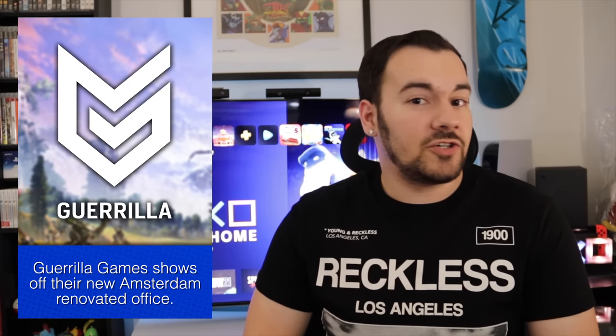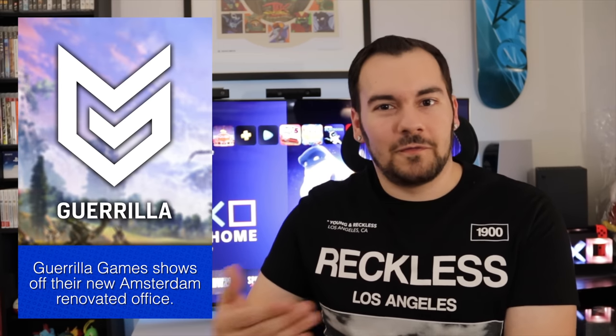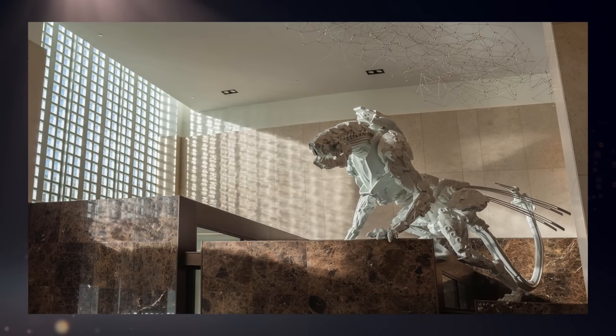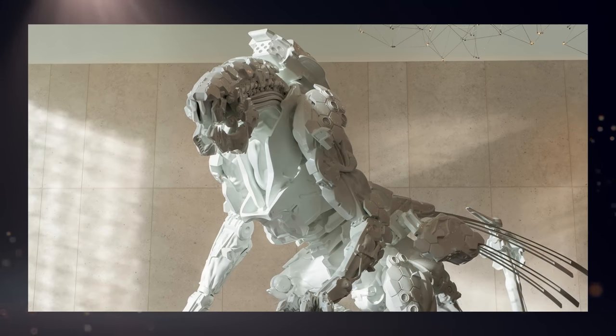Moving on, this past week Guerrilla Games finally showed off their brand new Amsterdam offices, fully renovated. They announced they were acquiring this space and would be doubling staff from 200 to 400 — right now they're at about 350 — to take on multiple projects. They showed off this gorgeous office, which I would be proud to work in. It's got a beautiful view of the city and a life-size stalker statue from Horizon in the lobby. It is poor timing due to COVID, which has dramatically changed how businesses handle day-to-day operations, but it really does look fantastic.